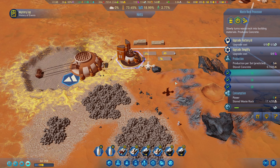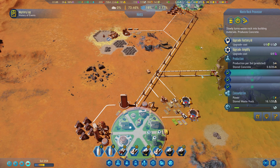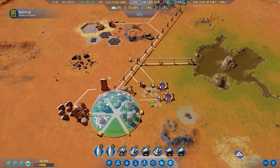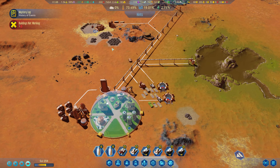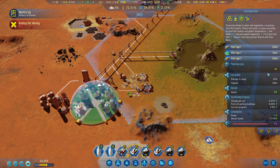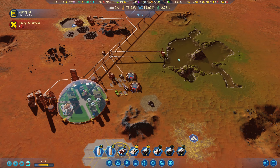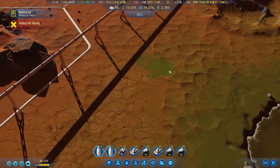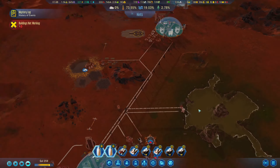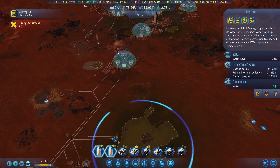Good to see we don't need people working there. There's some concrete from waste rocks — I'll let it run and build more if needed. This plantation area is pretty big — great. We still have seeds available. I can see some grass growing over here — that's getting better and better.